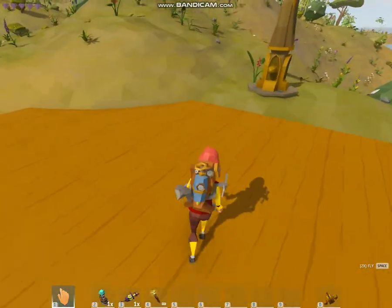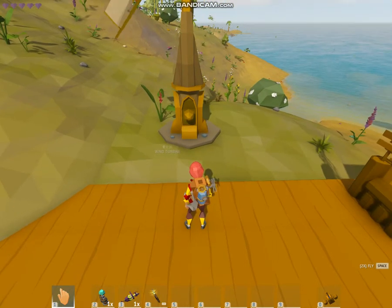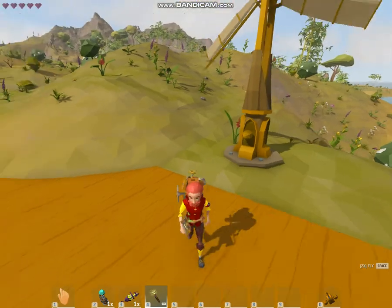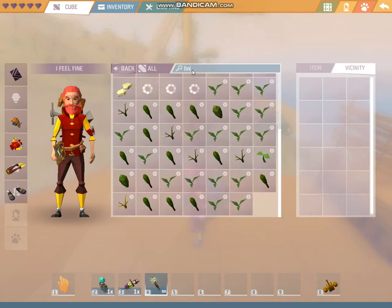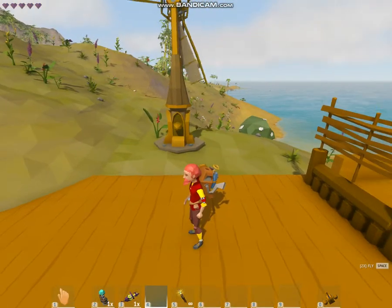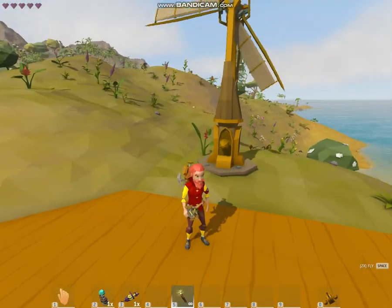Let's go back to our power source. You can see that I have a linker on hotbar number 4 — this little thing. To get it, open your cube and search for 'linker.' It will show you the energy linker. Drag and drop it to any slot in your hotbar — for example, number 5. Click number 5 and you can see it's equipped.